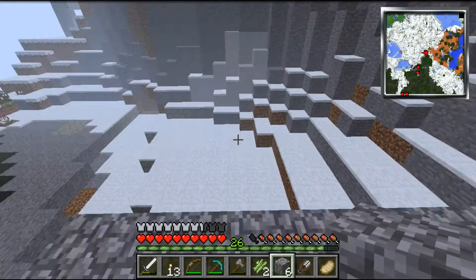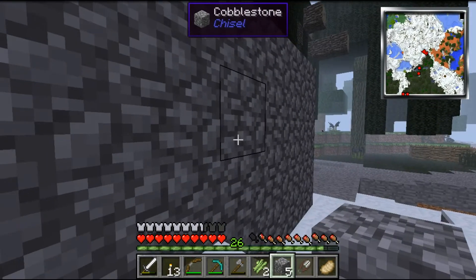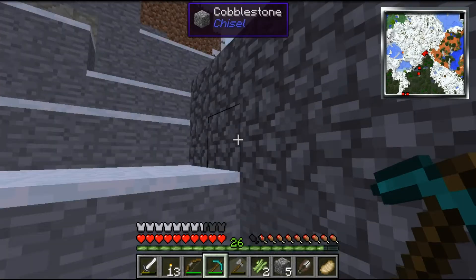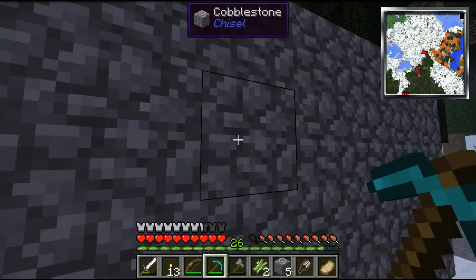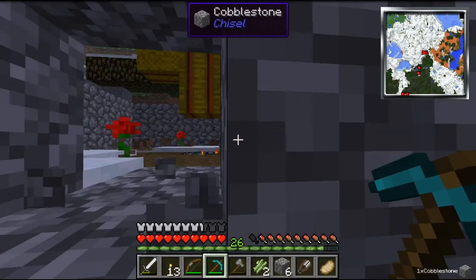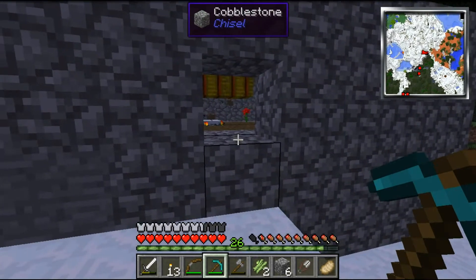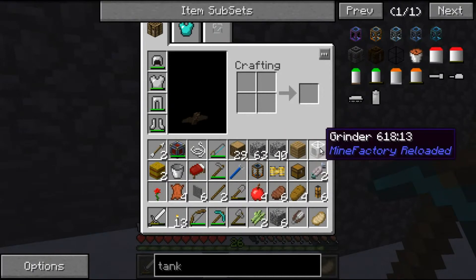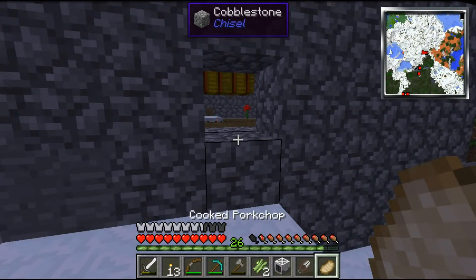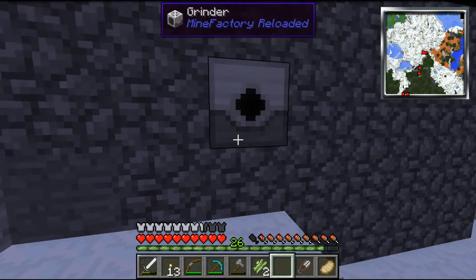Now the skeletons should spawn inside of there. Gotta make this level - that'll work. We'll put the spawner in here like so. Is that the middle? One, two, three, four, five - I think it's this one. Yep, it's that one. Good deal. Now let's get our grinder - put the grinder in there like so. Perfect.